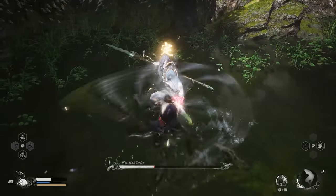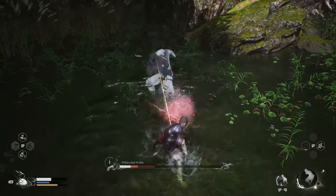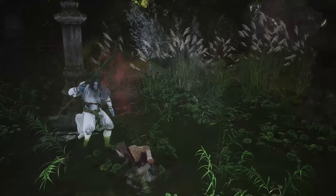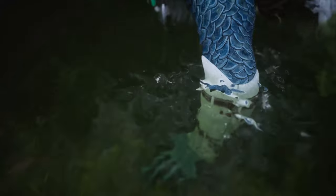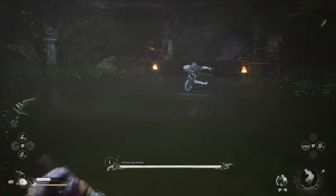Mostly with this boss, the key has been to have as much stamina as possible, or save as much stamina as possible. Being able to dodge as much as possible during the first phase allowed me to take less hits, and therefore not have to drain from the gold as much. Save all of that for the second phase — and luckily, the second phase is a little bit more forgiving.